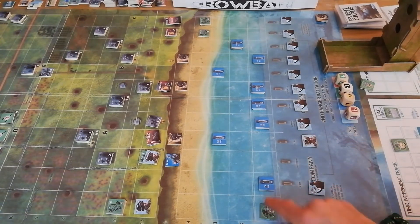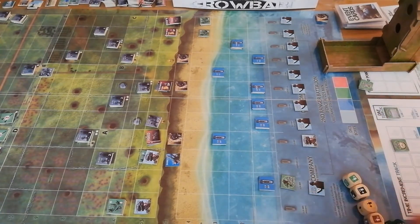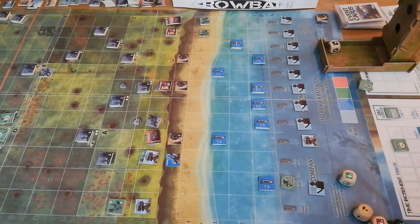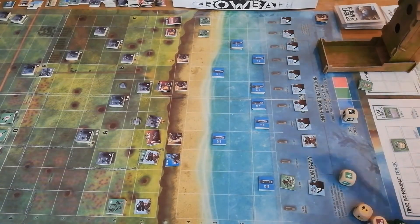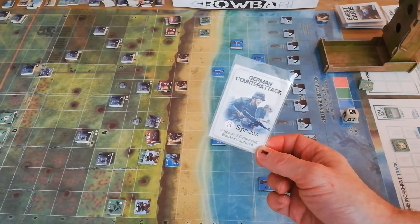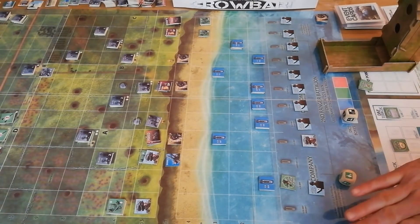The last Fox Company unit is on landing craft 884, very far from the action. Rolling the black die to try to catch up, we get a stop and an event card - a German counterattack. That moves the attack track three spaces forward. The command bunker is still on the board, and we're now much closer to the first German counterattack. Fox Company is done.